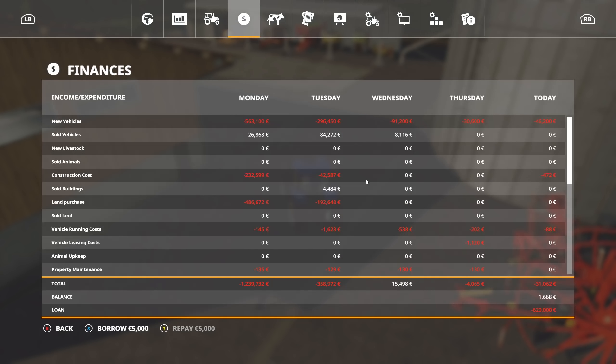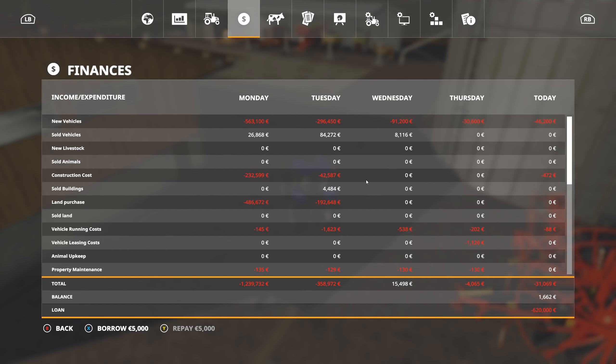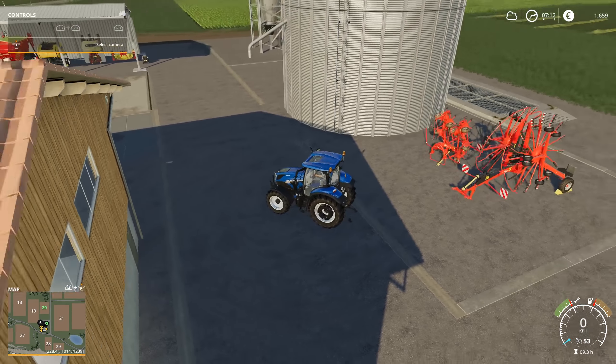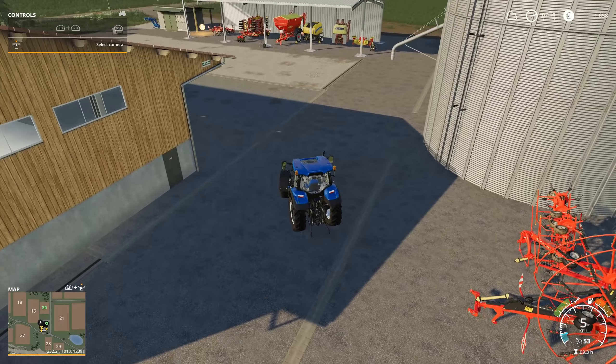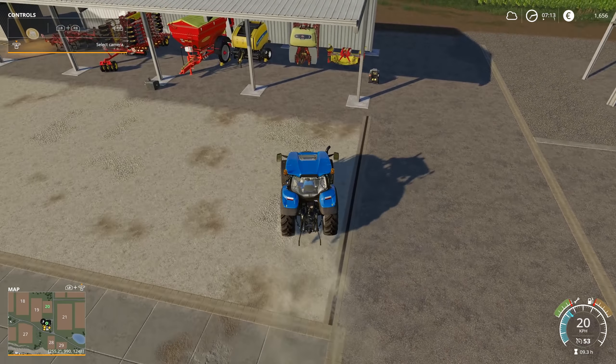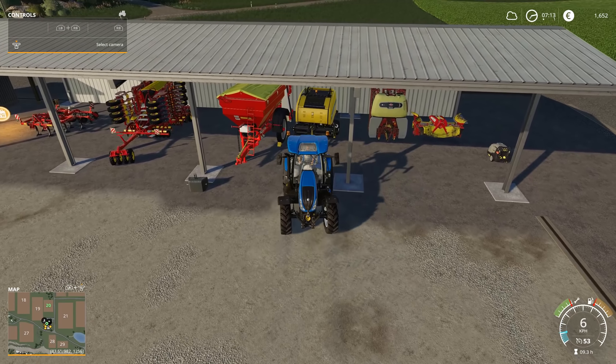I might make this area concrete as well but I'll just leave that alone for now. Let's check what that ended up costing me - construction costs - all right, so that was 472 euros to lay some concrete down. If this was real life, that would probably be a pretty reasonable cost for that. All right, let's get some baling done.